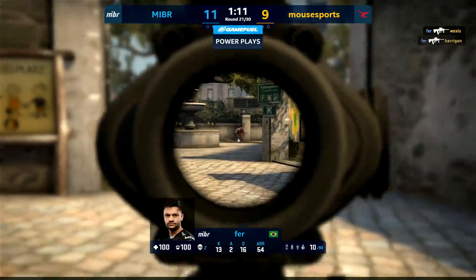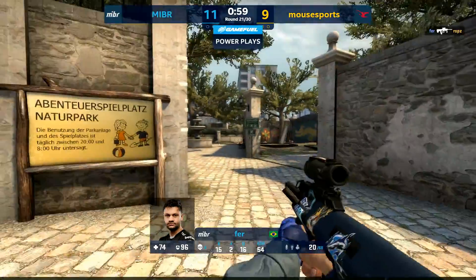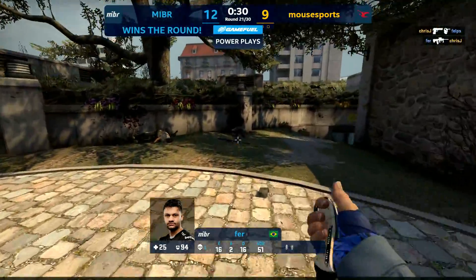We could talk about the numbers all day, but we're seeing Fur on Overpass — he's known to get aggressive, get into their face, and really take the fight to them. What we're gonna do now is head over to Chad where he can break it down a little bit further.